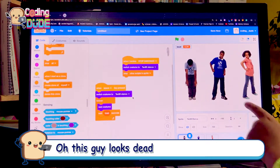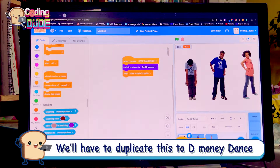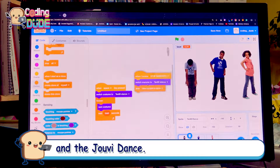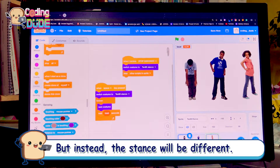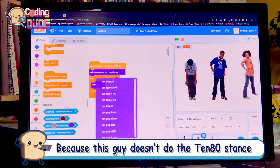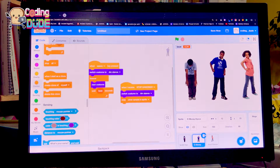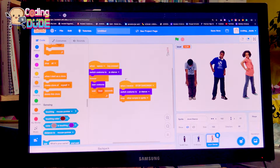Then this guy will be dead. Anyways, we'll have to duplicate this to D-Money Dance and Jovi Dance. But the stance will be different because this guy doesn't do the 1080 stance — this guy does the D-Money stance, and this guy does the Joe stance.